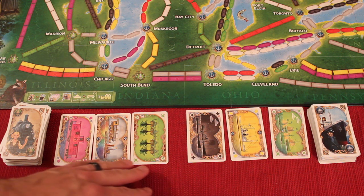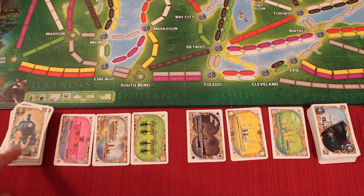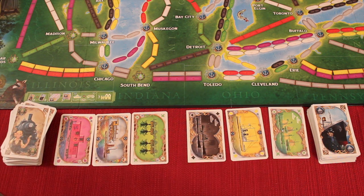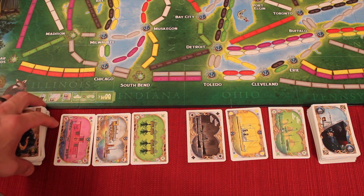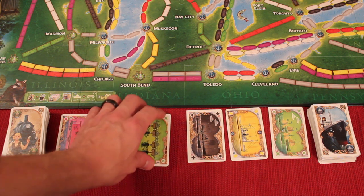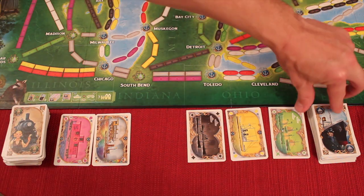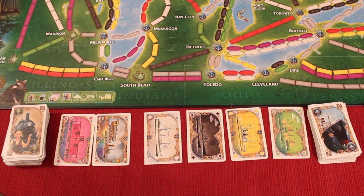Just like the normal Ticket to Ride, on your turn you can take up to two face-up cards, unless you take a wild, then it's the only one. Or you can take them off the top, but notice that there's two different decks. We have the train deck, and now we have the ship deck. The game starts with three trains and three ships face-up, but this will change over time. Because when someone takes a card, let's say they take this green train, they get to choose where it gets replaced by — here or here. Maybe they're working on lots of ships and they want to bring more ships out. So this distribution of cards will change over the course of the game after everybody's turn.